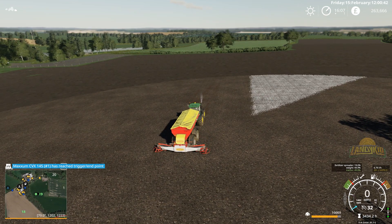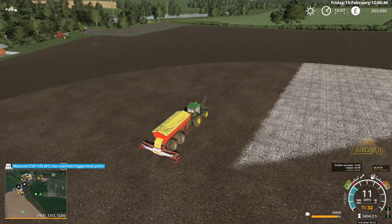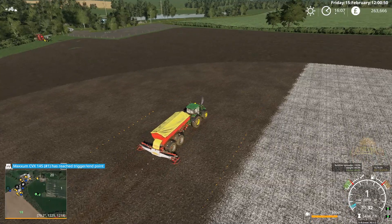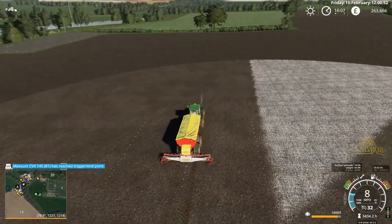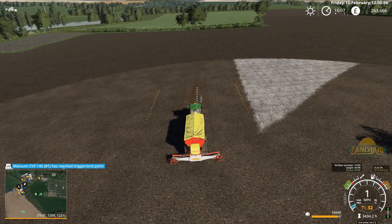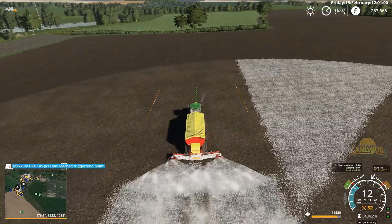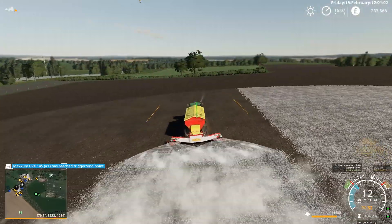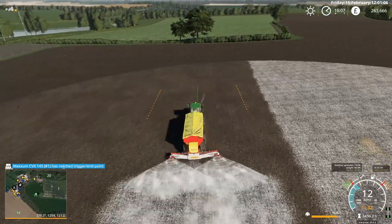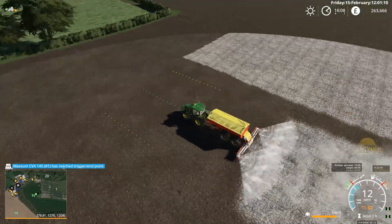Set an A-line and drift forward. This isn't going to be perfect along here because I kind of set this row badly. I'll go back through and fill it — I still have to do the headlands as well on this.